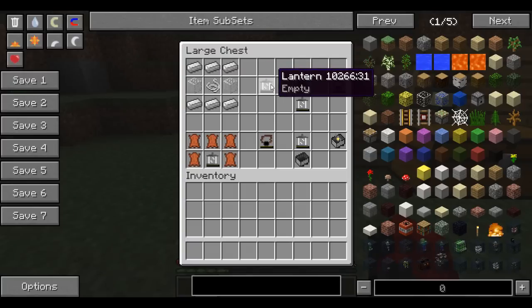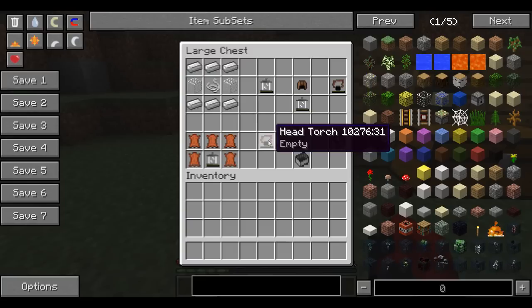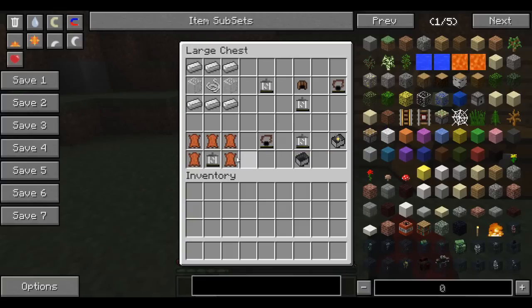What I think is really cool about this mod is that it actually makes you work to get the lantern to work. Next, you can make a head torch.